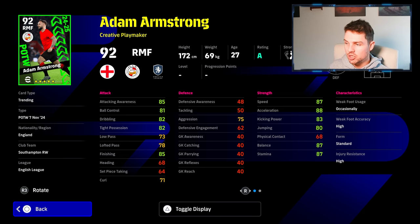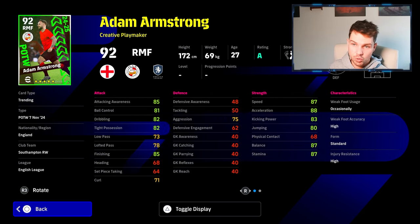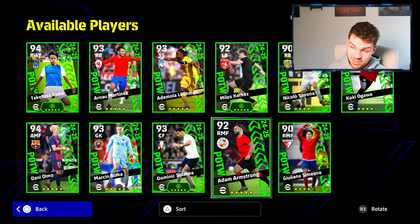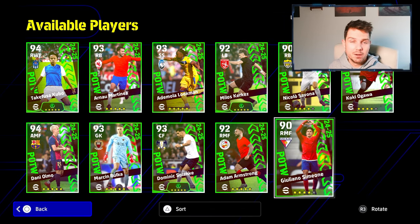Tight possession, finishing, acceleration, kicking power — very nice average stats really for this guy. Just very average players overall at 92-93 overall — they're going to be able to slot into free-to-play squads. Yes, you can play him in divisions at the top tier as well, but it's going to be a little bit more difficult.